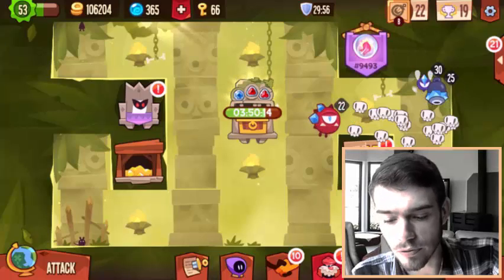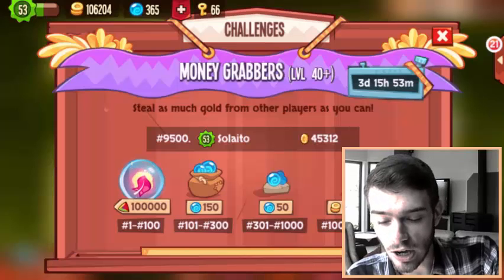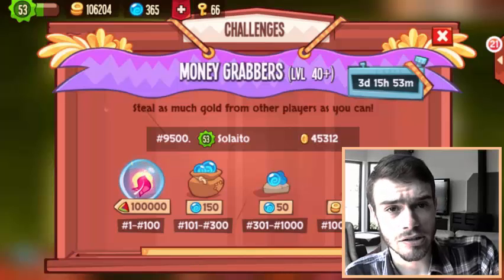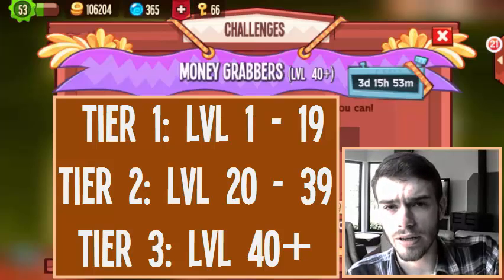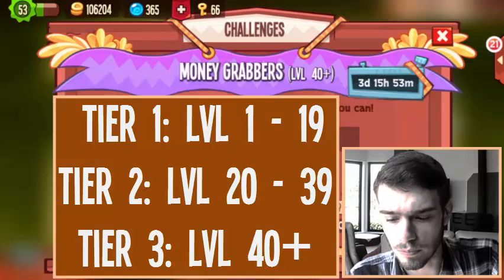So we click on the purple flag and now we can see that we are in the Money Grabbers challenge and I am level 53, so I'm in the level 40 plus tier. There are three tiers: one from level 1 to 19, one from level 20 to 29, one from 30 to 40, and then one from 40 plus.